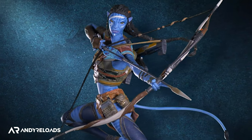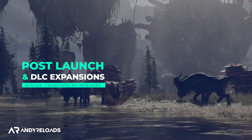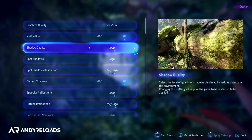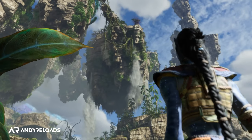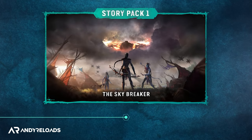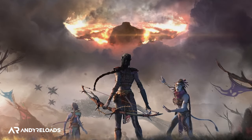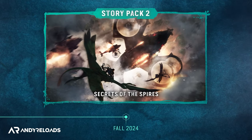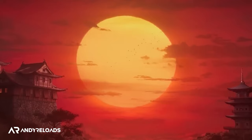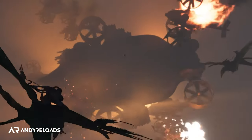This is a live service game with consistent post-launch updates leading up to two additional story expansions in 2024. The first is called the Skybreaker expansion, coming in summer — around June or July — and the second is called Secrets of the Spires, releasing around the same time next year, though Ubisoft may push it earlier to avoid clashing with Assassin's Creed Red. Both expansions will expand the current map and storyline.